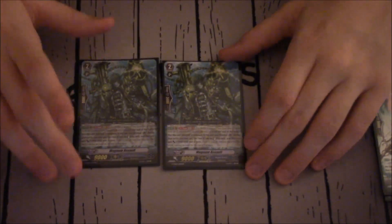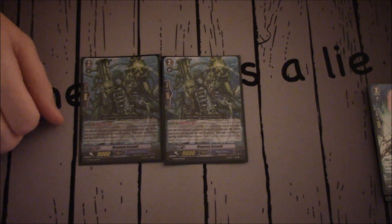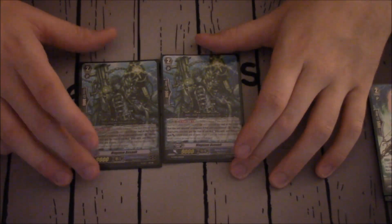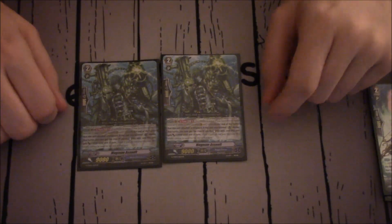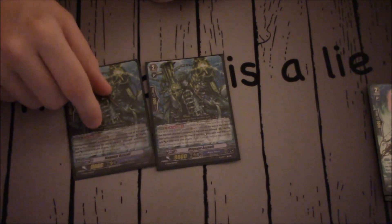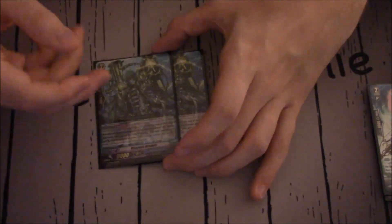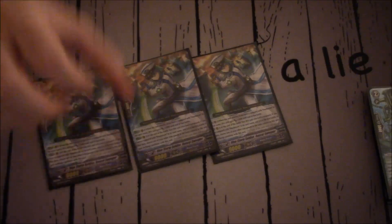Something maybe like Magnum Assault. Magnum Assault's skill: Generation Break 1, Counter Blast 1 — at the end of the battle this unit attacked a Vanguard, if this unit was boosted, you may pay the cost. If you do, stand it and it gains plus 2k. If he's not boosted, the trigger doesn't happen. That's why with Andre and Malika you do the nice combo — attack him, stand him, attack him boosted, stand him again, then attack. You'll do 12, then around 20-21 depending on what's behind him, then 16. Magnum Assault is great for that, but he does have the Counter Blast 1 cost and there's no way to Counter Charge in this deck.